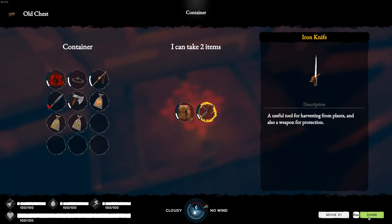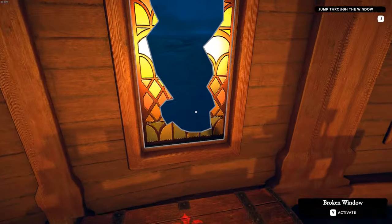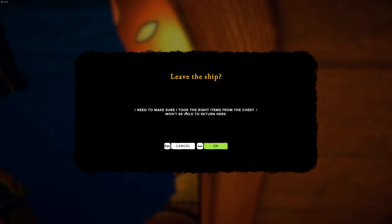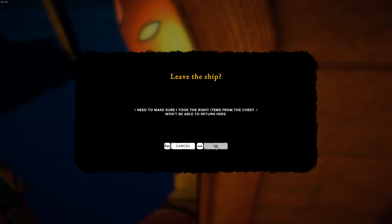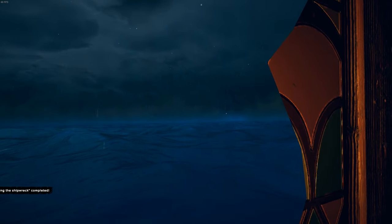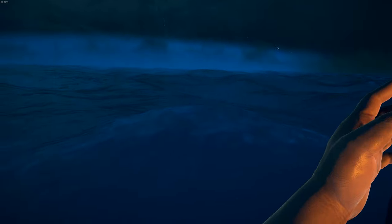You can take two items from it. You jump out a window, swim to shore — well, loading screen to shore — wake up on a beach and you have no idea where you are. So you take what you've got. I took a backpack and a knife, and then you follow the tutorial. The tutorial shows you the basics of crafting, combat which is quite clunky, and exploration which is awesome.